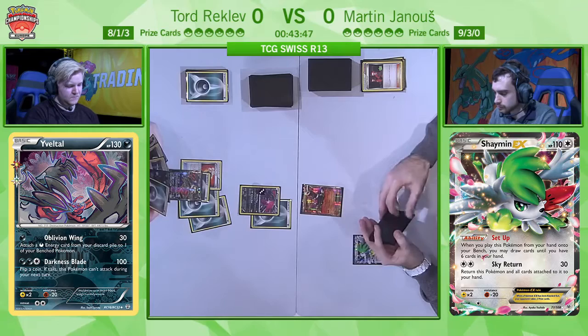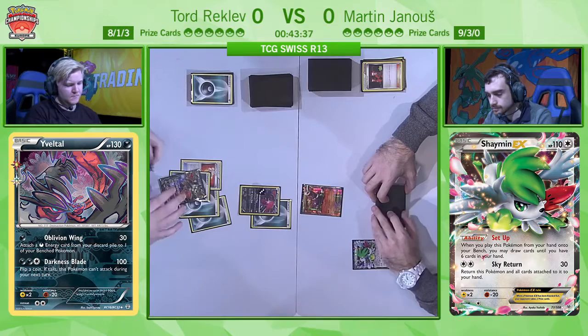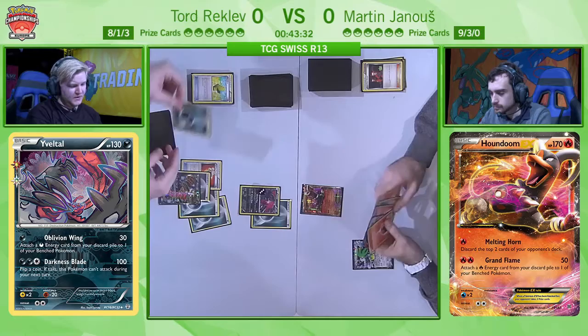He's limited to a damage output of 30 for now unless he finds a Floatstone. I really like the Sky Return from Martin — he doesn't feel too pressured. There's just the non-EX Yveltal currently in the active slot, so he's happy enough to bring up Houndoom. He may as well bring up the Shaymin to hand so he can try to use it later.